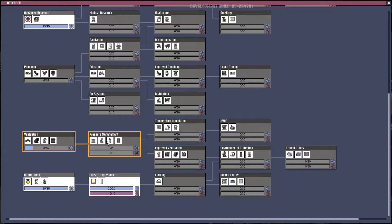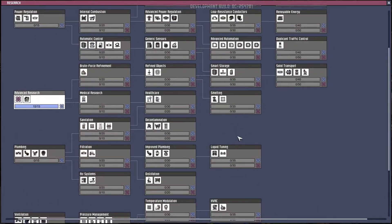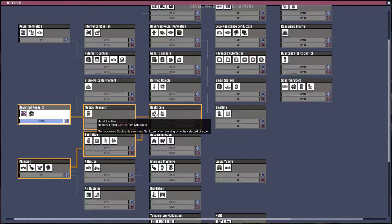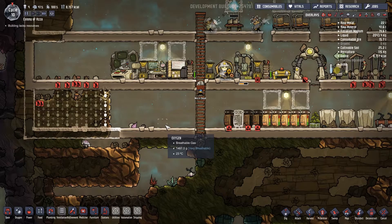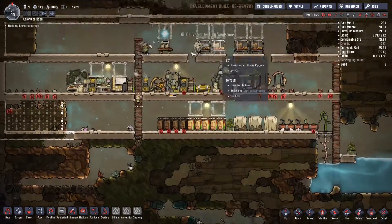Looking through the research tree — airflow tile, gas valve, liquid... decontamination. That's the one: lavatory, mesh tile, shower, and sink. Yeah, we want decontamination as well. It breaks off into two branches, which is nice. So we're going to go for sanitation and plumbing — that'll get us liquid pipes too, which we can use to build or improve our tank. We'll get that researched and get these paintings done.